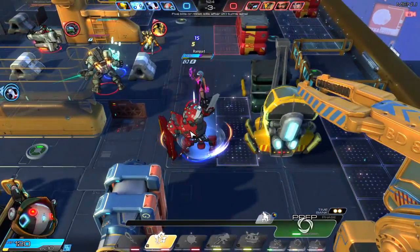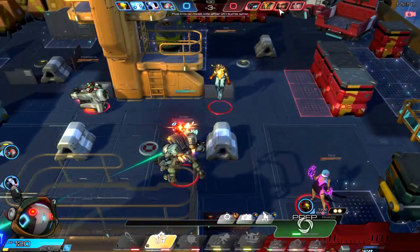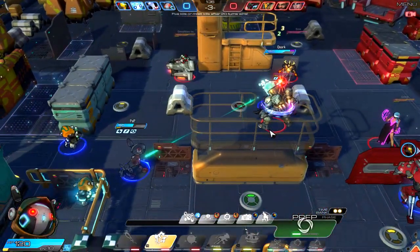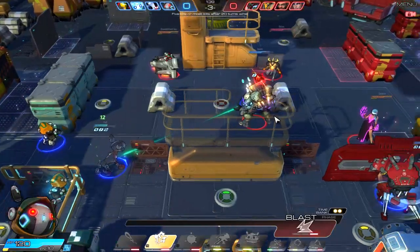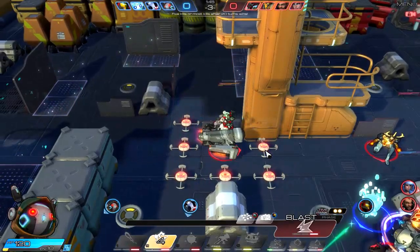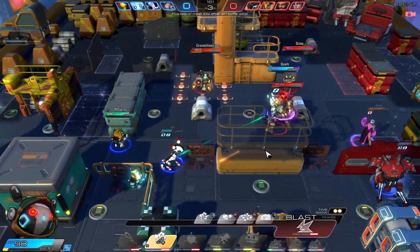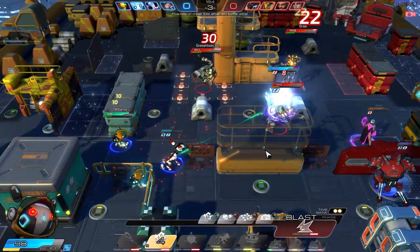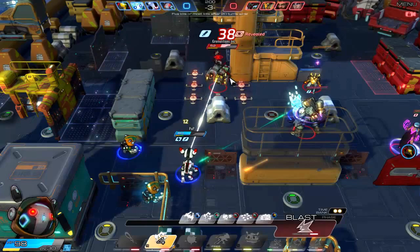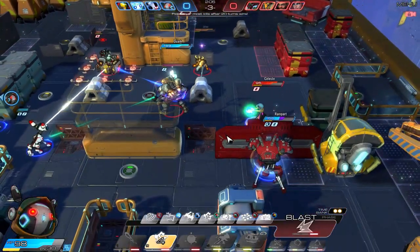Let's go ahead and do that, then I'm actually going to move back. The enemy team is Gremolition's Inc, Brian, Garrison, and Celeste. We took a little damage unfortunately. Pup is dragging Gremolition's back this way hopefully, and Quark really needs to get out of the middle there.